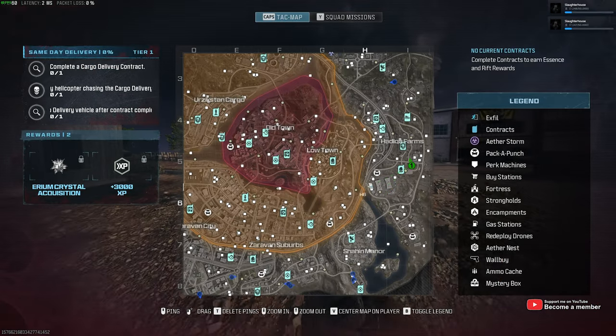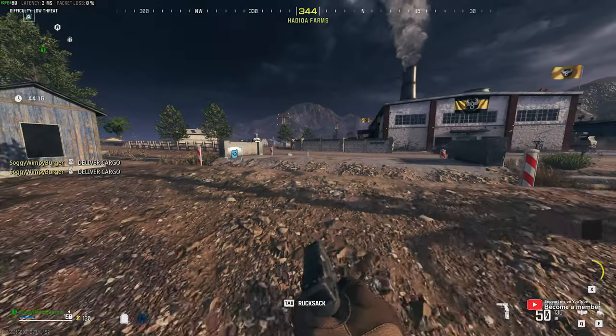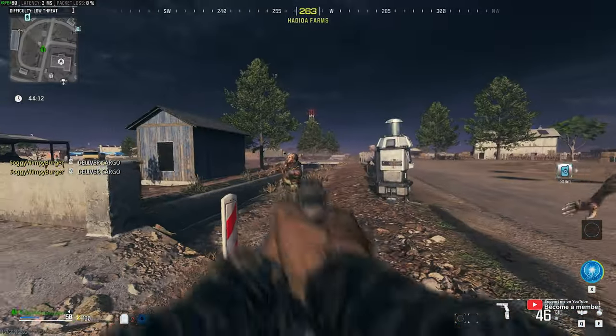Alright, so loading into game, all we need to do now is find a cargo delivery contract. They look like this little quick stopwatch thing. Simply run up to it and pick it up.